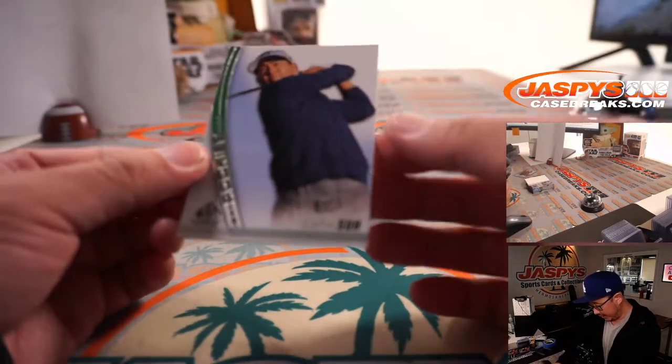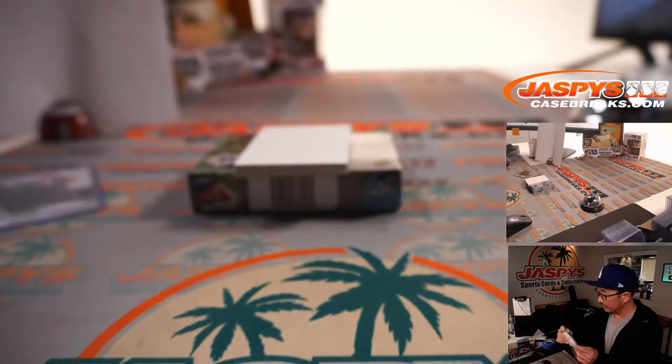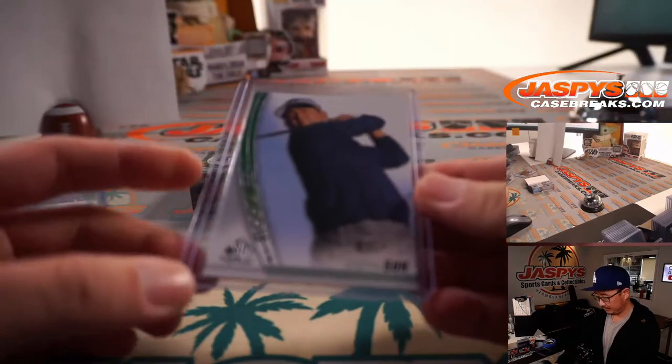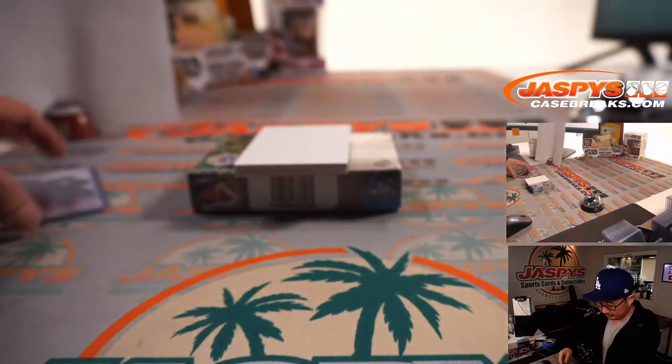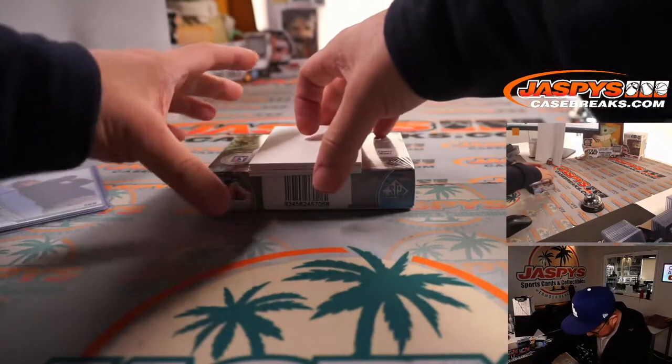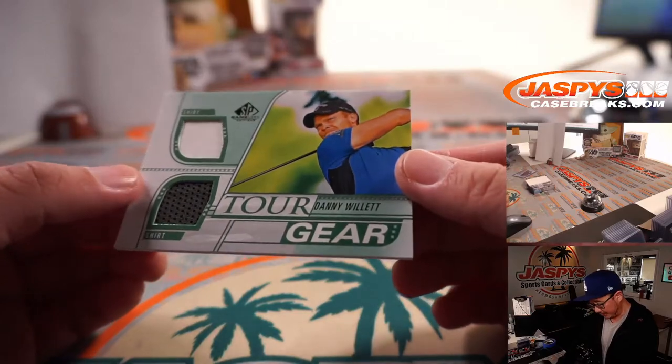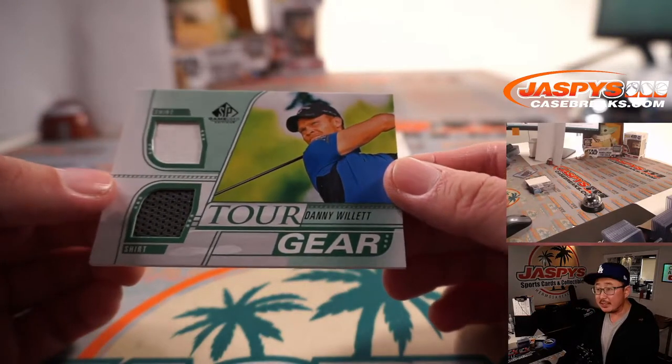And we got Justin Su. A couple relics and then an autograph. We've got Danny Willett tour gear — a couple pieces of his shirt.